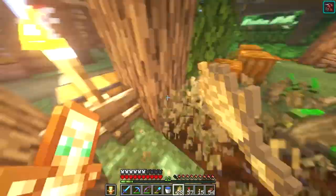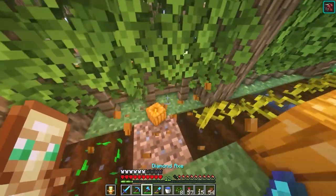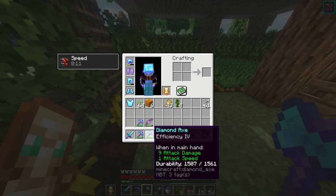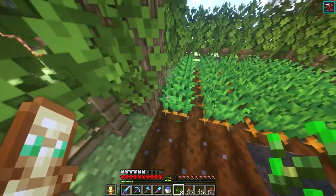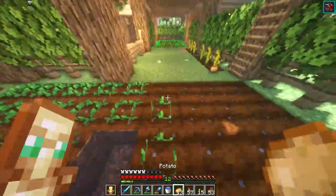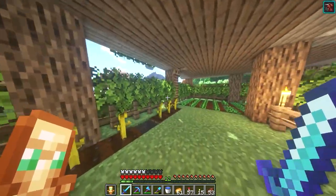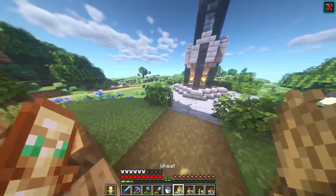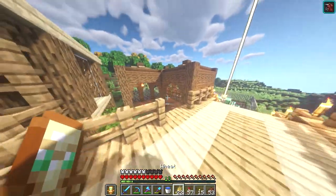I'm gonna quickly just harvest all these. That's looking good. Next up I'm just gonna harvest up some of these pumpkins. This breaks them really fast — it's just efficiency four. I should probably get mending or unbreaking on this. Next up I'm gonna harvest up these potatoes and also these carrots. There we go, fully replanted everything. I haven't really harvested this farm in ages, so that was actually kind of satisfying. Now I'm gonna take this wheat and go breed up all the sheep that I have. I might as well just breed up these cows as well — I haven't touched these guys in a long time.